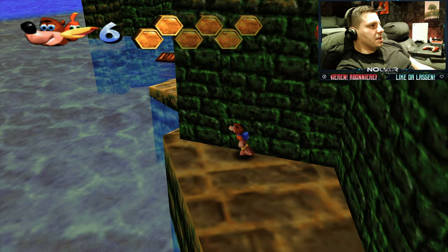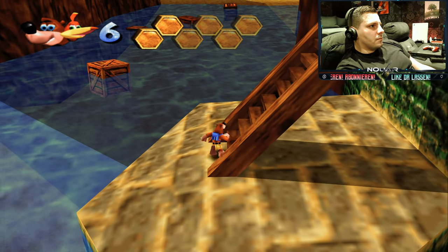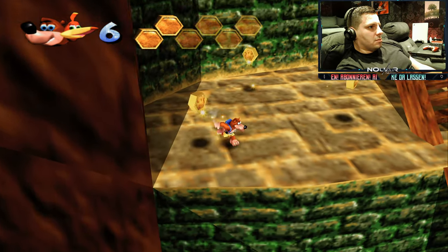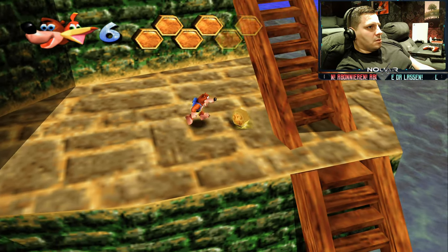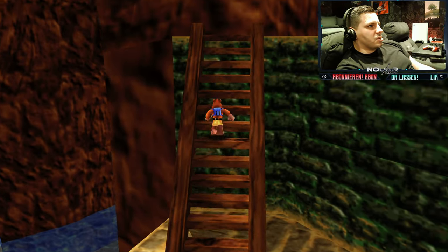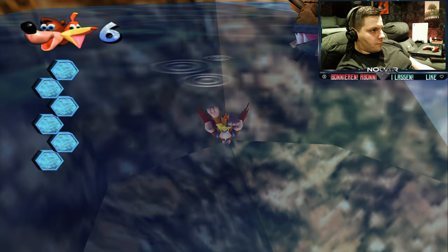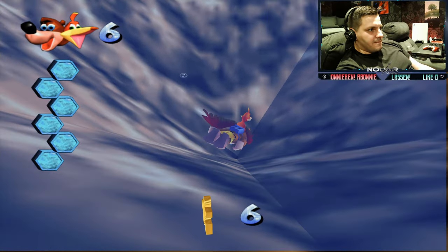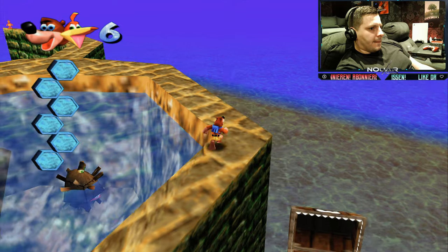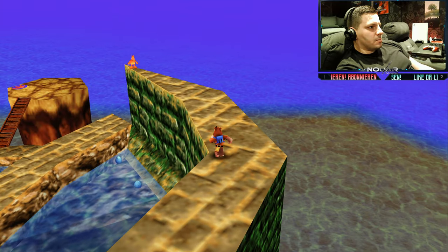Hier nochmal vier Federn, wir sind schon auf Cap. Da waren wir auch schon drin, haben uns die zwei Schädel geholt. Da haben wir auch noch ein Puzzleteil. Da hinten haben wir einen Jinjo, Freunde! Jinjo – vorsicht, ganz langsam. Einer fehlt uns noch, und zwar der gelbe.